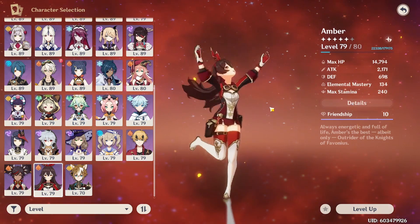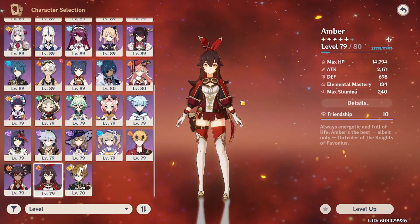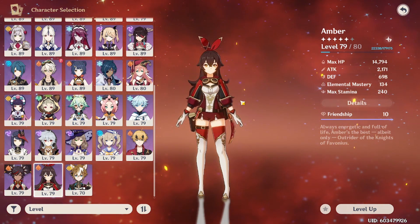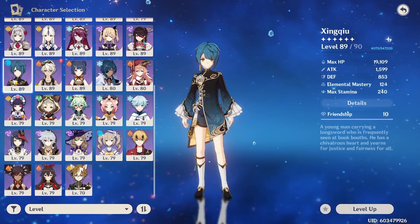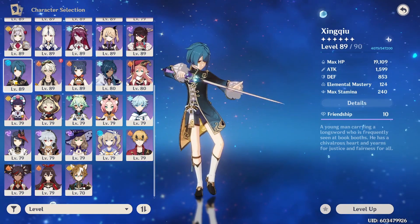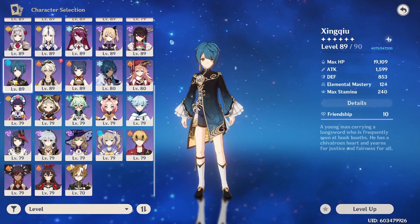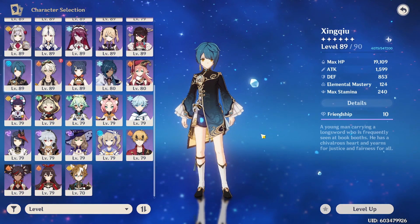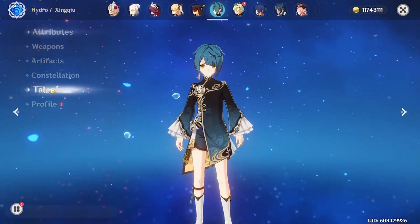With that said, let's get started. Starting with the 4 star sub DPS, I'll be going from my most recommended to least recommended for all three categories. The first one is of course Xingqiu. The main reason you want to build Xingqiu as a sub DPS is because of his ability to constantly apply hydro with his talents.